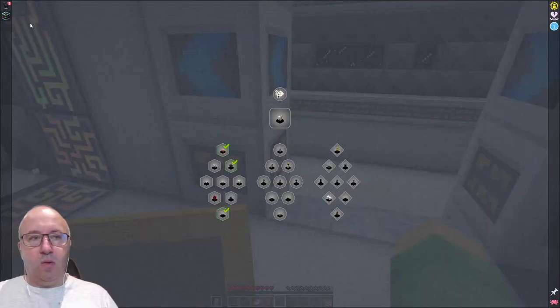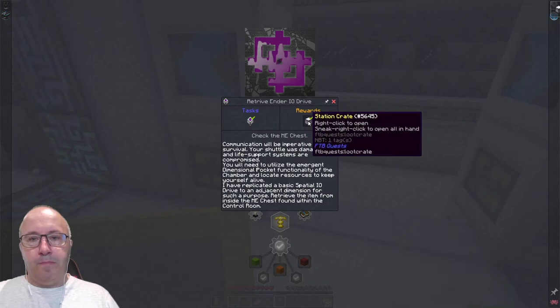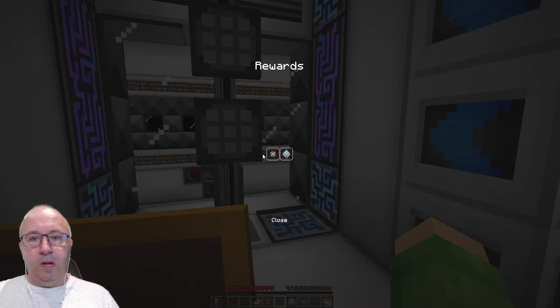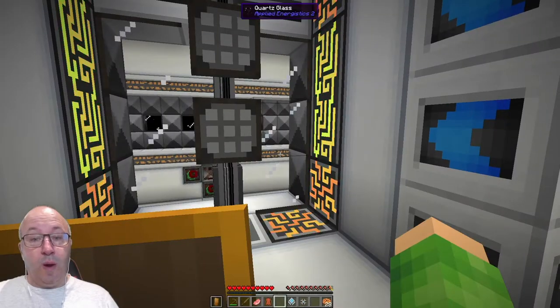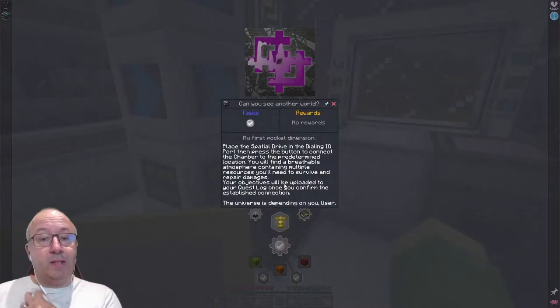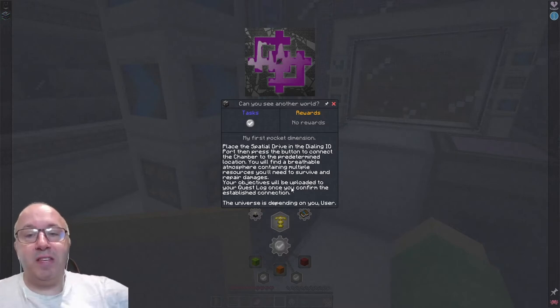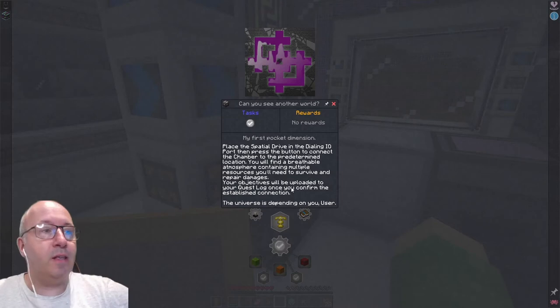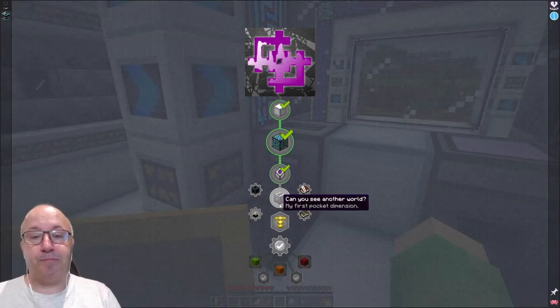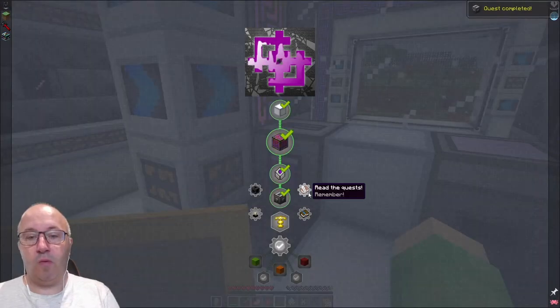Oh! Have we just docked somewhere? Did I get the achievement? Right, we've got that then. So we've done that item — what's the reward? Encoded pattern and a 1K storage component. What's the next task? Can you see another world? Yes — place a special drive in the dialing IO port, and then press the button to connect the chamber to the predetermined location. You'll find a breathable atmosphere containing multiple resources you'll need to survive and repair damage. Your objectives will be uploaded to your quest log. The universe is depending on you, user. So I've done that.